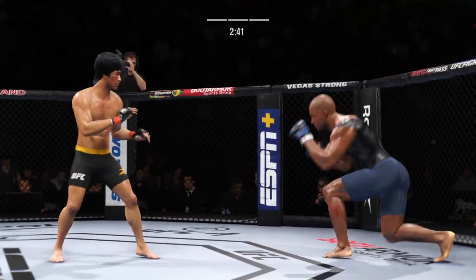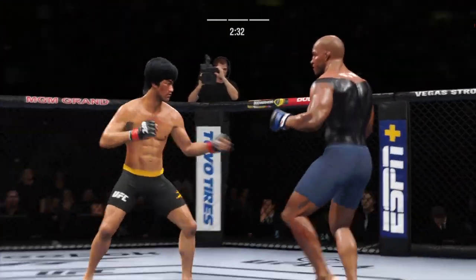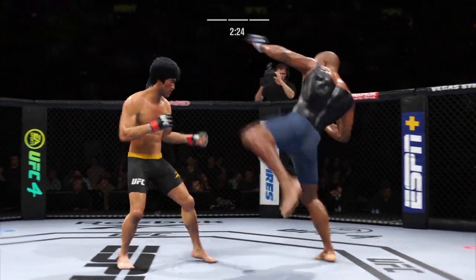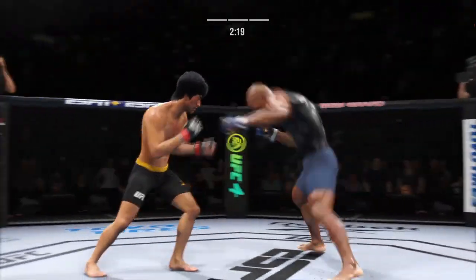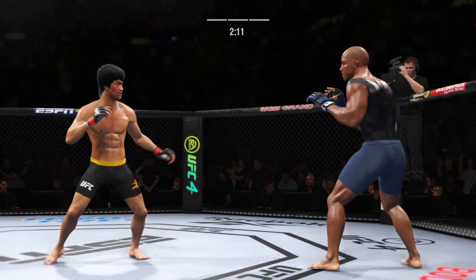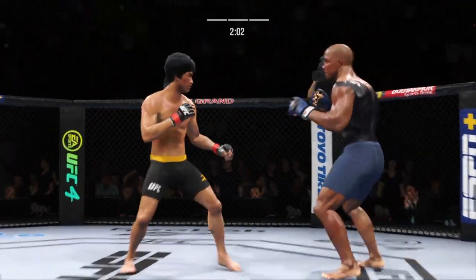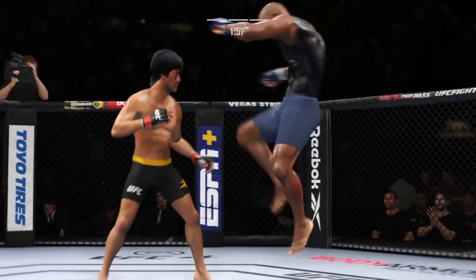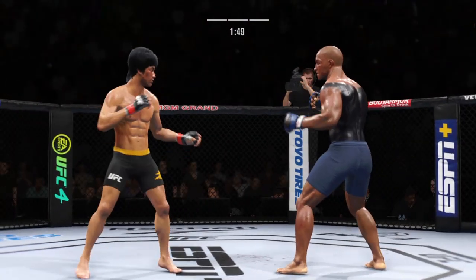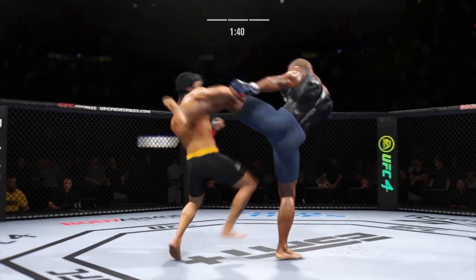Look at him drive his shin into his opponent's body with that body kick. Nice punch there by Lee. Nice job of hiding that head kick. He's got the reach advantage and certainly made good use of it there in landing that jab. Both guys really throwing with authority. All right, late in the fight now — he needs a finish or he's going to lose this fight tonight. We'll see if he goes for it.